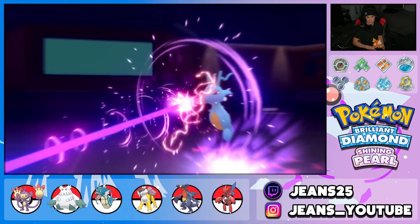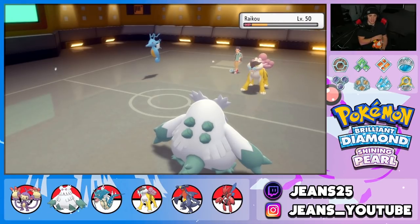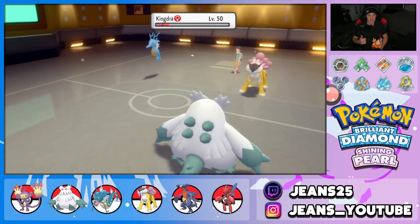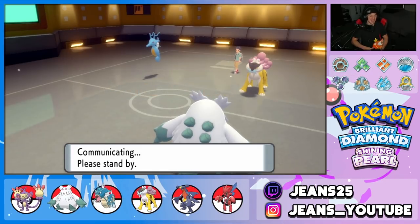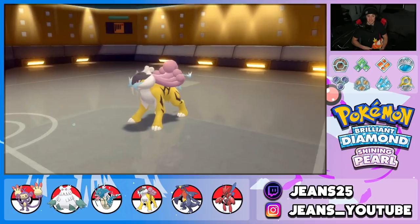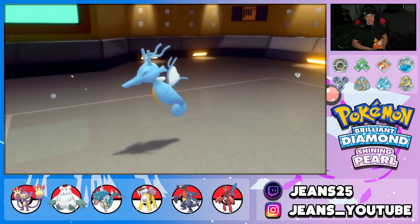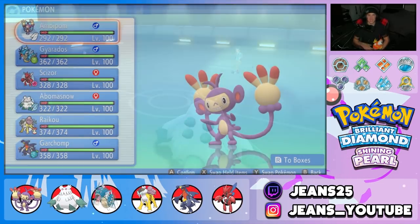Dragon Pulse connects but Abomasnow eats it — GGs! Hail chips, these guys have no priority moves, and Blizzard cannot miss. We clutch it up! Abomasnow coming in clutch at the back end, showing off this Ambipom team to its fullest potential. Battle 1 was against a weaker opponent, Battle 2 we won 4v6, and Battle 3 was a great battle all around. GGs — Abomasnow with that Choice Scarf clutches up for the perfect record!